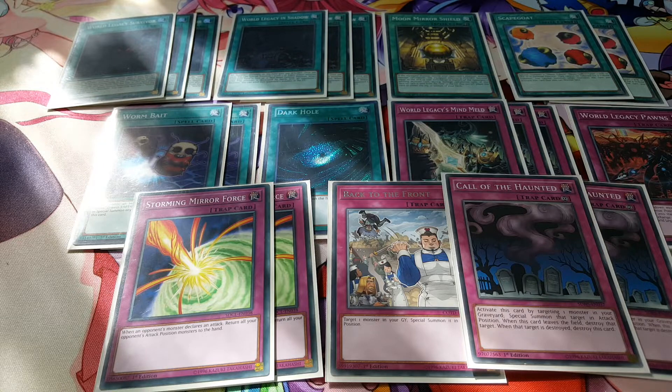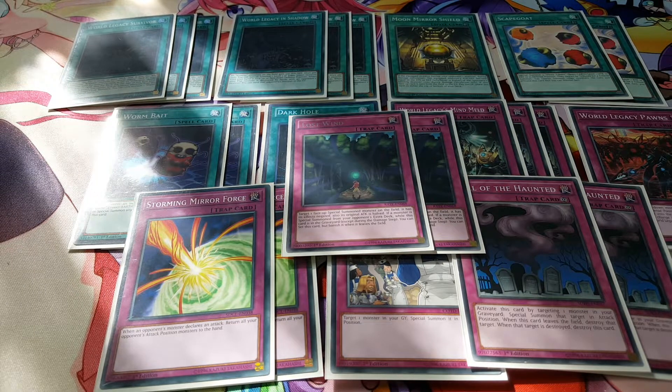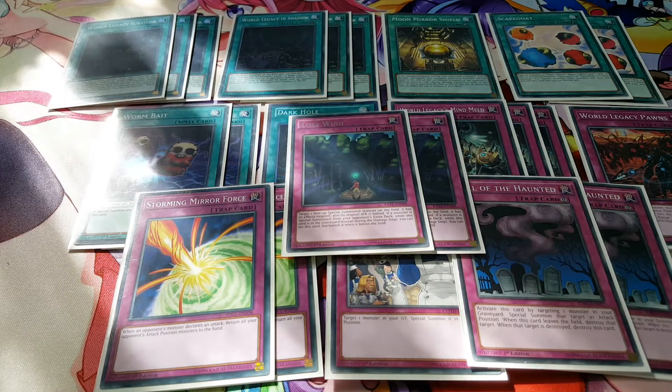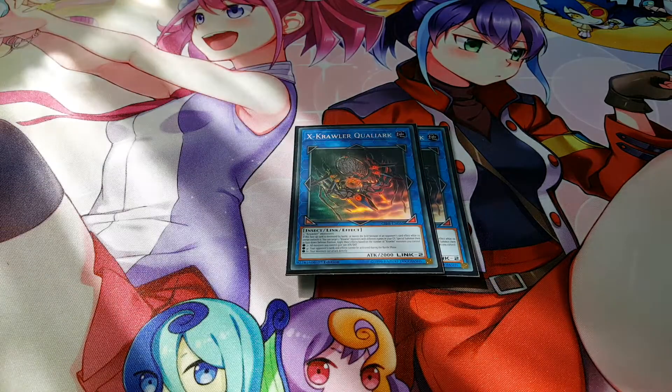For the last trap, we're playing two copies of Lost Wind. This card is worth playing because we have no other way to stop our opponent's card effects aside from Mind Meld. Lost Wind can also come back from the graveyard, which definitely helps this deck a lot.